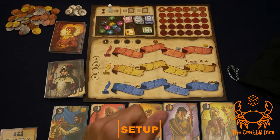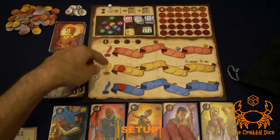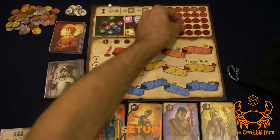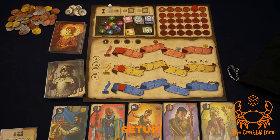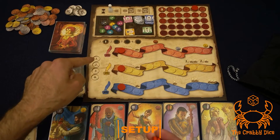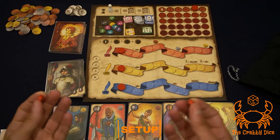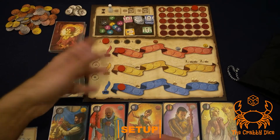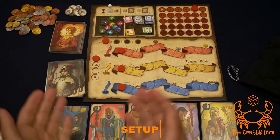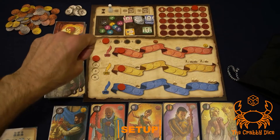The remaining discs go on the main game board. Place one at the beginning of each act track — act one, act two, act three. Place one on the point-scoring track at the five. You'll have two left: one goes on the turn order track and one on the initiative order track. Figure out who the first player is and then copy that arrangement. All players stack on top of each other except where turn order matters — second player goes second, third goes third.